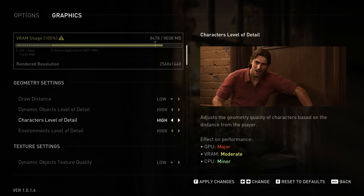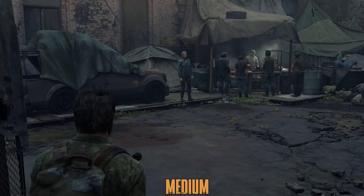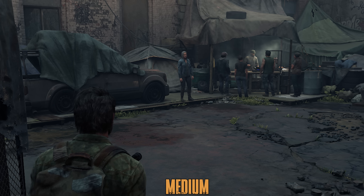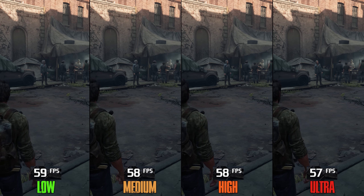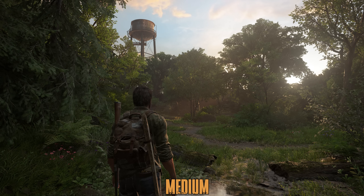We also have an LOD setting for NPCs — you can see the difference between each option. Going from Low to Medium and High costs 1%, and to Ultra 3%, so I recommend High.